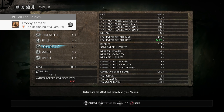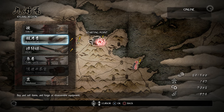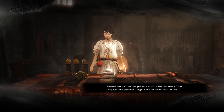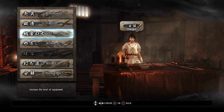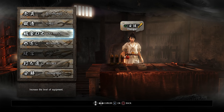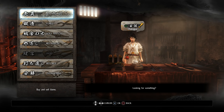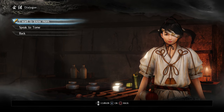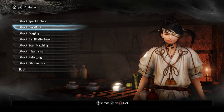Let's go check out the blacksmith. The blacksmith is named Tomi — she helps look after her grandfather's forges dotted across the land. You can go to her dialogue with Triangle and she can explain a bunch of stuff. She'll explain all the different things she can do, so let's find out.